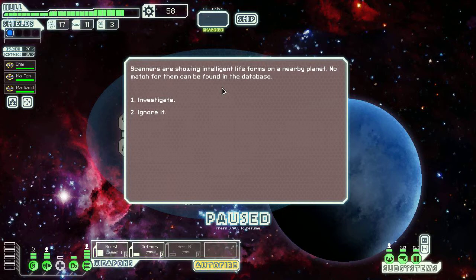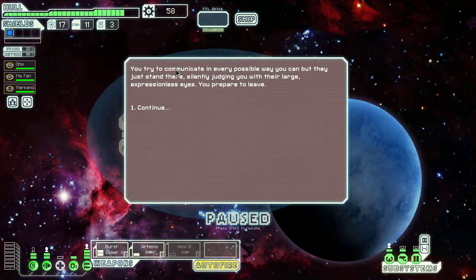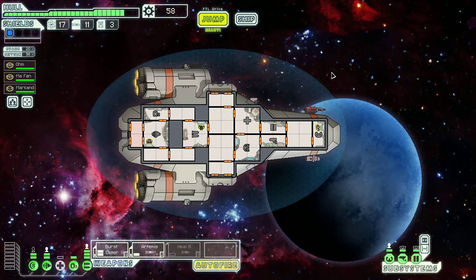I love this background. Scanners are showing intelligent lifeforms on a nearby planet — no match for them can be found in the database. You land a small shuttle in an enormous field whose only occupants are small, brightly colored, six-legged, horse-like animals. Could they be what your scans picked up? I can try to communicate peacefully, bring some of the creatures on board to sell, or leave. I've never seen a good outcome from number two. I'm going to try to communicate peacefully. But they just stand there silently judging you with their large, expressionless eyes — you prepare to leave. I think the only way that actually works is if you have an Engie in your crew, as Engies increase your odds of them communicating with you.